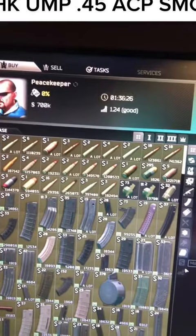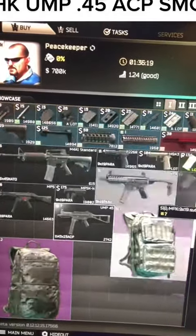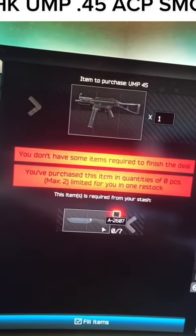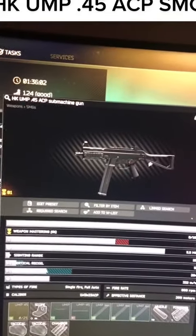We're going to Peacekeeper, loyalty level one. We are scrolling down, and there it is — the UMP 45. Seven black handle knives will get you one UMP. Pretty solid.